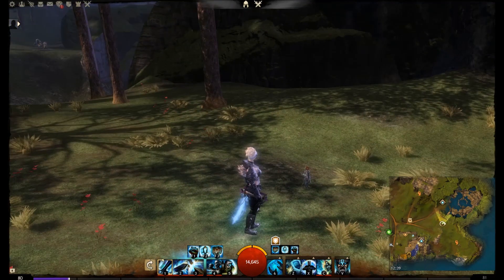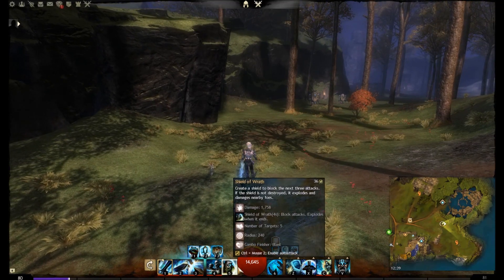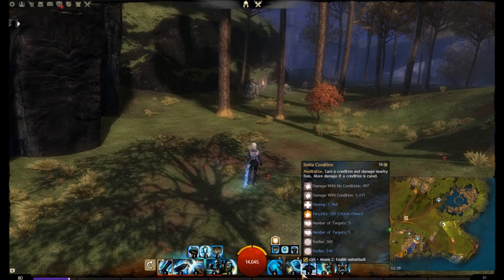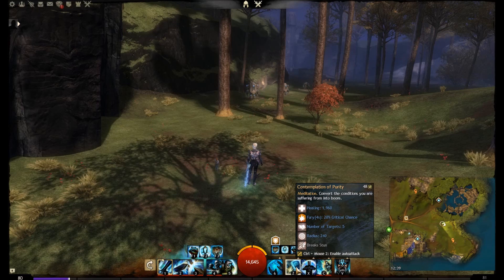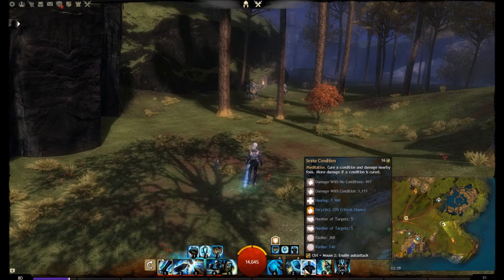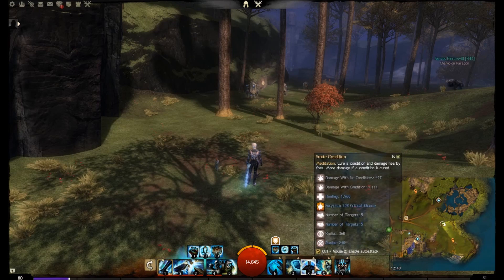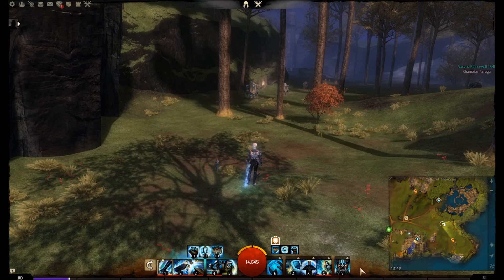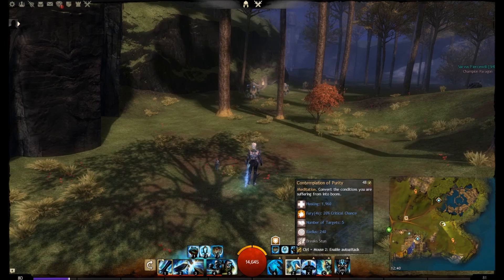We don't use symbols or shouts, so those are the traits we take. For skills: Shield of Wrath and Shelter give us two blocks to prevent the opponent from striking us. For condition removal, Contemplation of Purity converts conditions into boons — huge against necromancers who try to pass off conditions. Smite Condition is useful in close range. Judge's Intervention lets you teleport to the target, cure a condition, burn them, and deal bonus damage — more damage if a condition is cured. All meditations grant Fury, increasing critical hit chance.